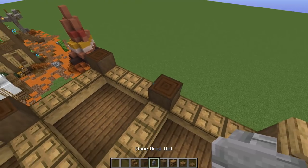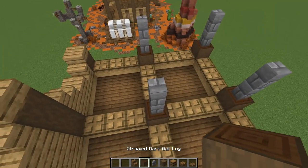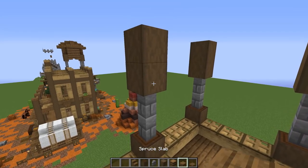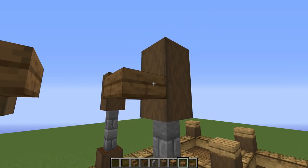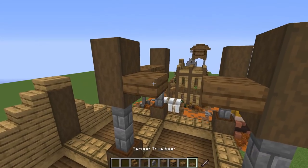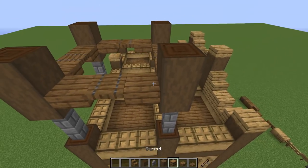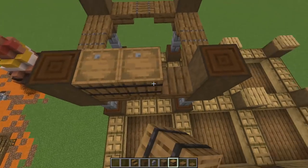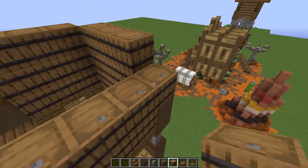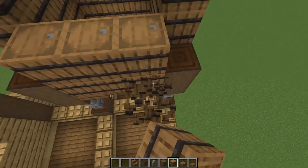For the water tower, grab stone brick wall and go up one and two on every corner. Then bring in stripped dark oak going up one and two on all of these. After that, put a slab on each edge and a trapdoor in the center — repeat that pattern on all sides. Then go up with barrels at the center — one, two, and three levels. Cover it up with blocks on each side. Then grab spruce fences and go up one and two on every corner.